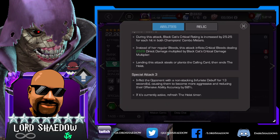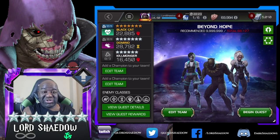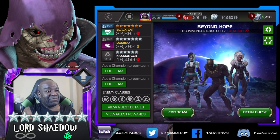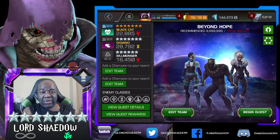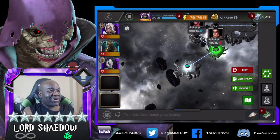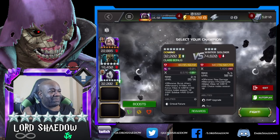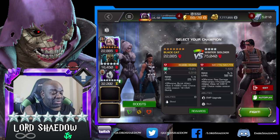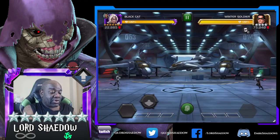We'll play around with Winter Soldier and learn a little bit more about how to play Black Cat. Going in here against Winter Soldier — you can see who I'm bringing: those two synergies that interested me the most, Killmonger and Domino, basically for more damage. I'm very interested. I probably won't play her to her best since this is the first time I'm really using her.